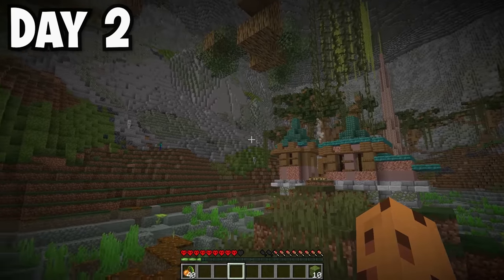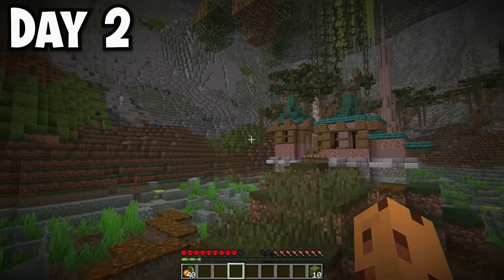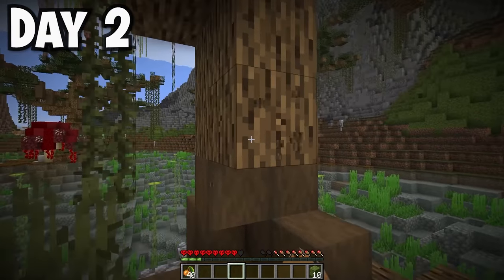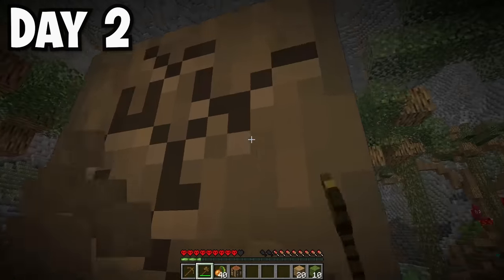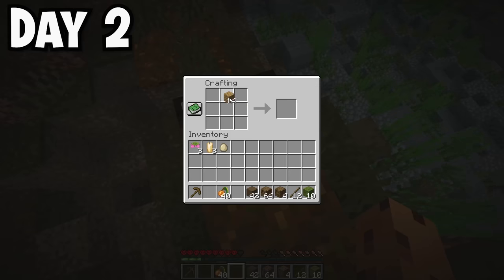On day two, I realized there are just way too many mobs in this cave. Because sunlight doesn't reach into a cave-only world, there are always mobs everywhere. So on day two I spent time mining up a tree beside me. Once I gathered enough wood, I made a wooden pickaxe and an axe, and then a wooden sword so I was ready to defend myself from all the mobs.